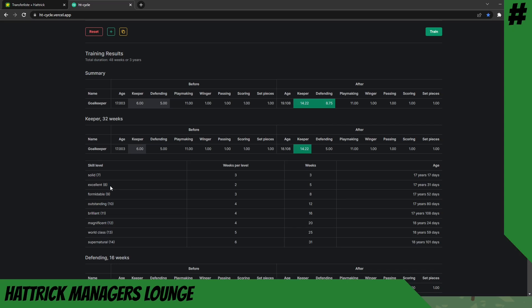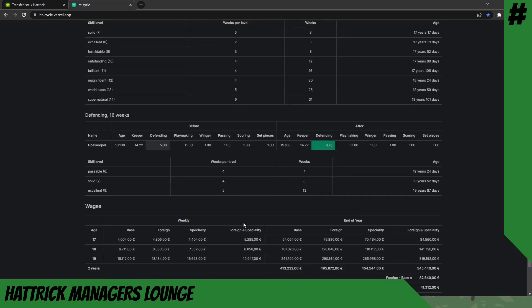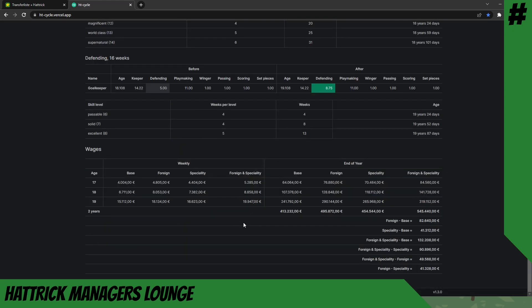If we scroll down, we can see all of the pops and when he is expected to pop in each skill. Over 32 weeks of keeper training, it would take three weeks to gain the first level to solid, then only two to excellent, then three, then four — you slowly see the weeks per level increasing. At some point, if training keepers long term, it would be feasible to switch to defending over keeper, but that's a more advanced plan. At the bottom you can also see the estimated wages of the player during his career, which will slowly increase as he improves.